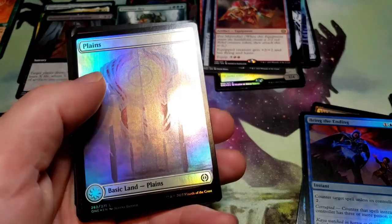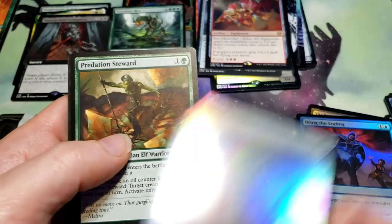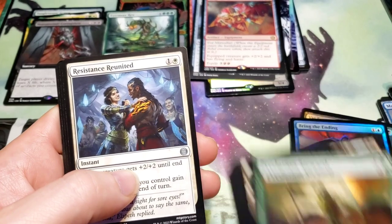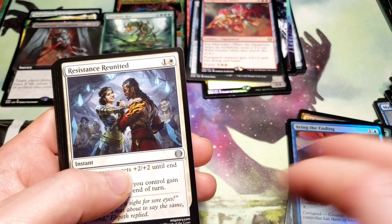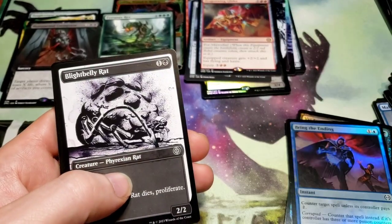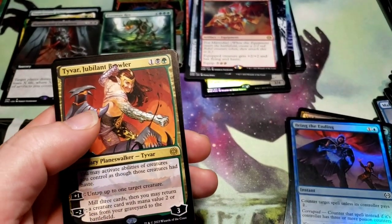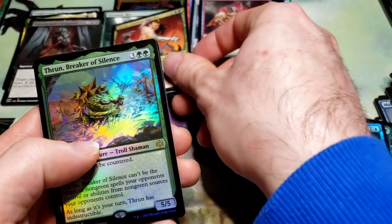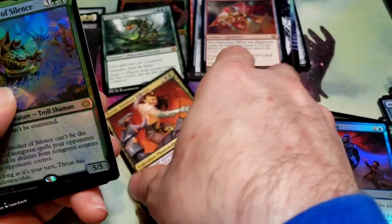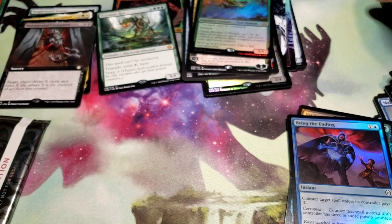We got another foil basic - looks like there's a list card in there too. Plains. I'm surprised - I don't remember seeing anything like a Blightsteel type of creature in this set. Nope, we got a Tyvar, Jubilant Brawler, and another Throne Breaker of Silence. Oh, he's not a mythic - forget it - most of the planeswalkers aren't mythics. Half the planeswalkers aren't mythics in this set.